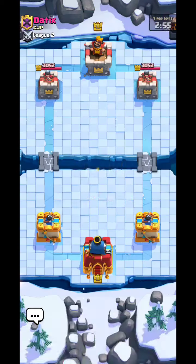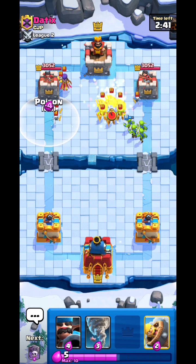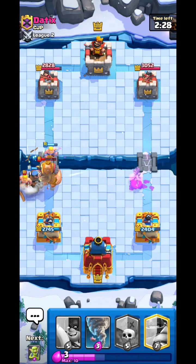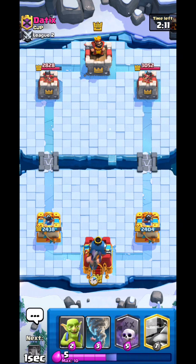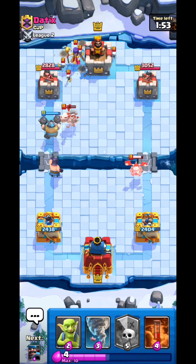Last match of the video — looks like we might face a Royal Giant but actually he has Witch. He's going a Giant Graveyard deck. I Poison, use Barbarian Barrel. We have Hunter and Tornado so this should be easy — wait, I'm the one who takes damage and now he has a damage lead. However, the Executioner will destroy the Witch, Goblin Gang, and the whole push. Our second secret power — Mega Knight!